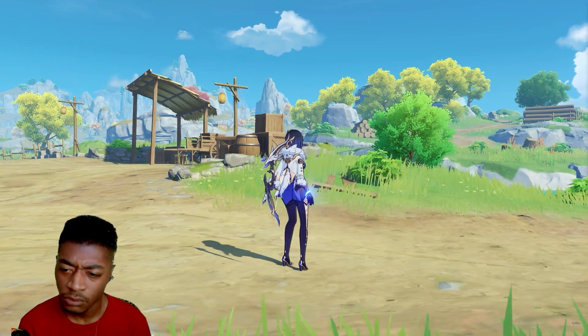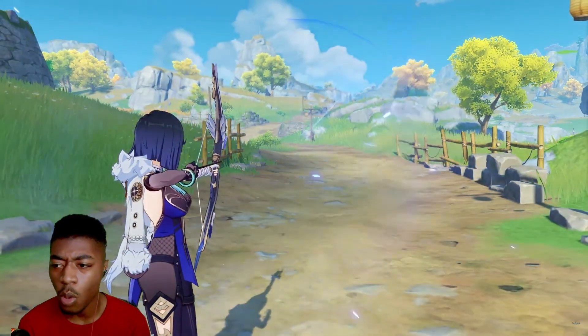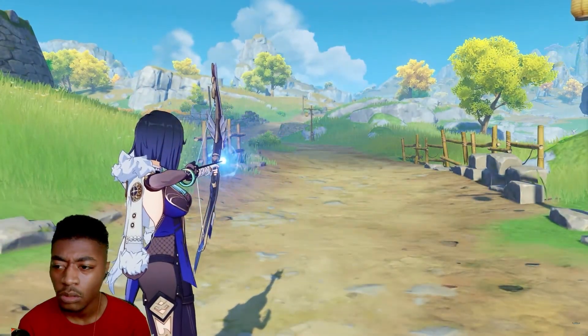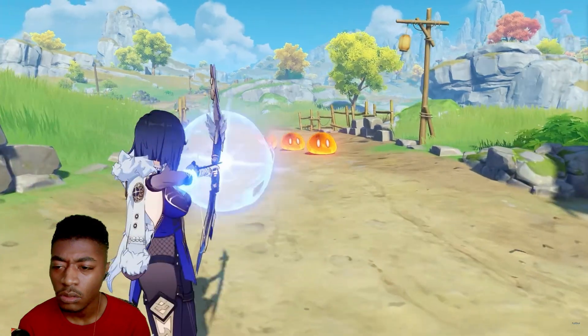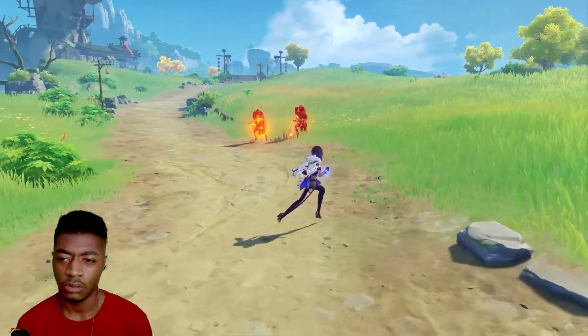After leaving combat for a short time, Yelan gains the Breakthrough effect, which greatly decreases the charge time of her next aimed shot, and fires a Breakthrough Barb at full charge. The Breakthrough Barb deals AoE hydro damage based on Yelan's max HP.